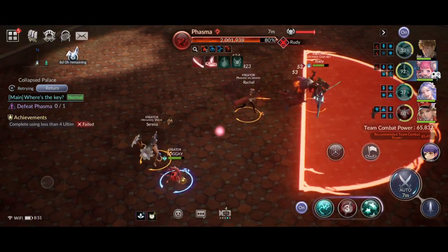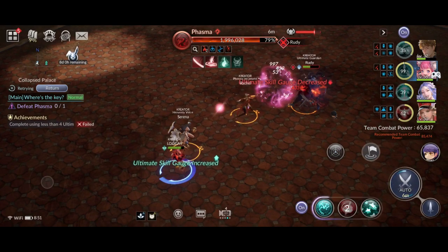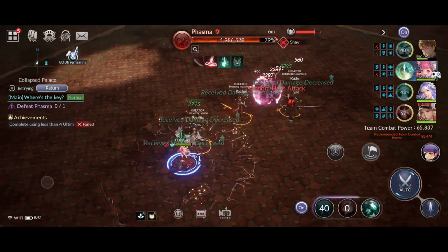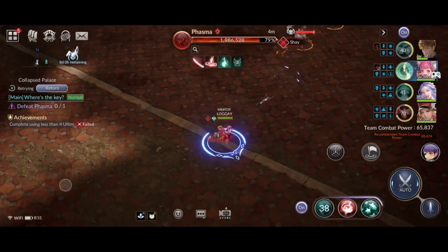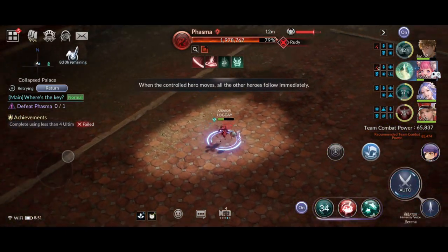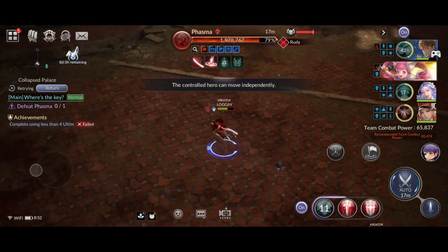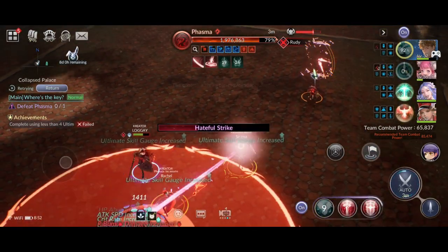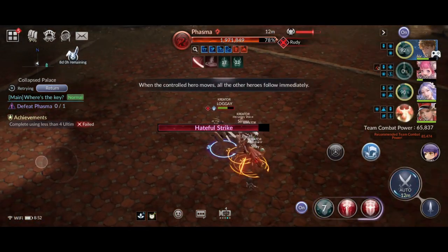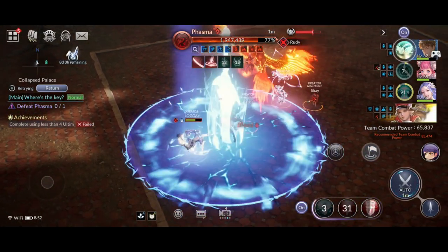You need to pay very close attention to the boss's target. Once the target changes, you need to react fast. Bear in mind, except for Rudy, the other three heroes are not powerful enough to take Phasma's damage — they will die instantly if Phasma manages to hit them. Switch your control to the hero being targeted and run away as far as possible from Phasma. Remember, Phasma moves very fast, so you must always keep moving.